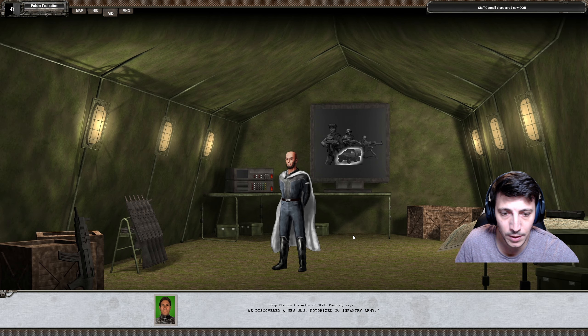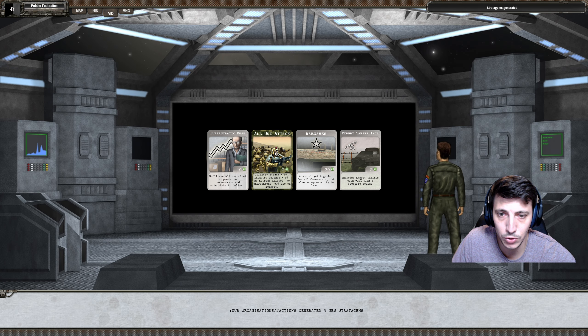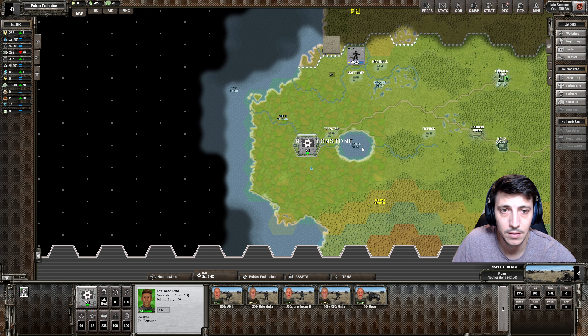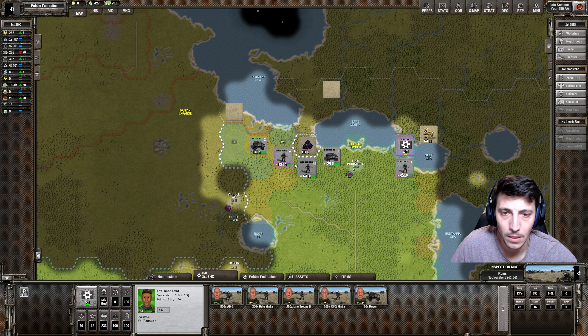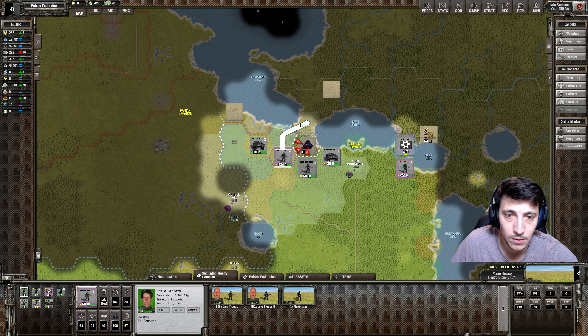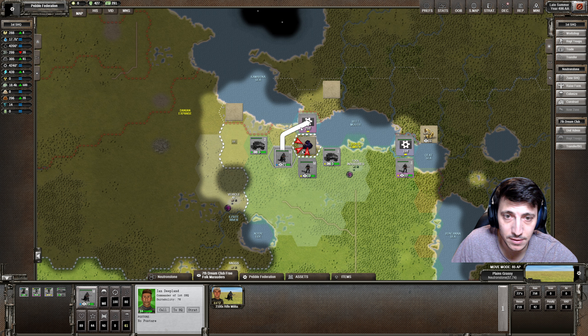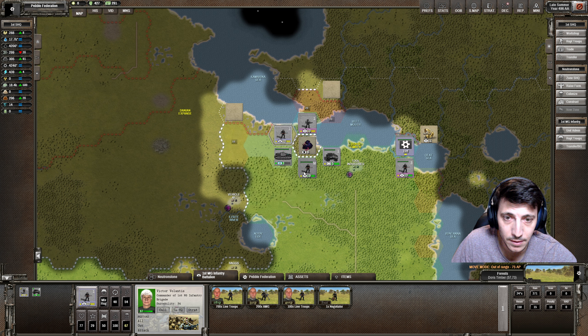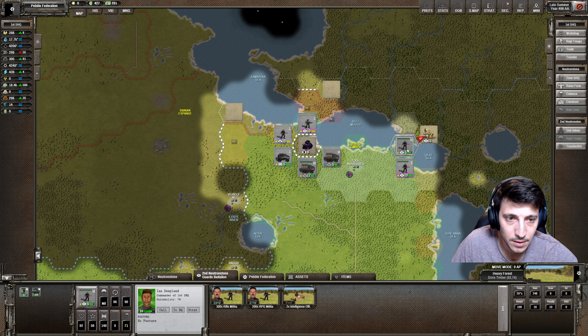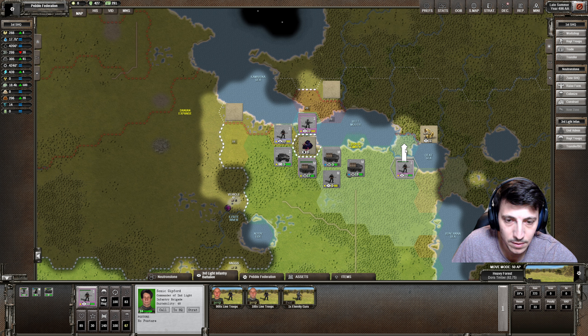We discovered a new OOB: Motorized Machine Gun Infantry Army. Bureaucratic push, scientists to deliver, war games, export tariff increase, income tax increase - that would be great if we can get that. Let's just come up here and rush you. Alright, you move here with the Eternity Guru. And move you back this way, and you two kind of hang here.